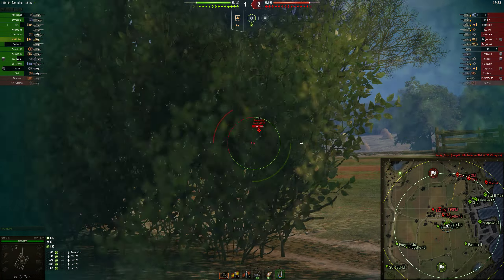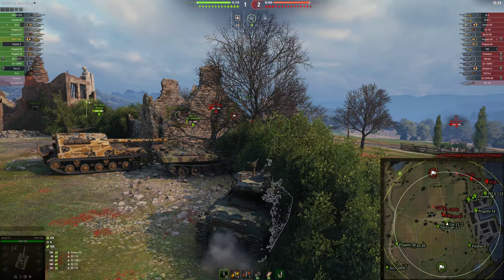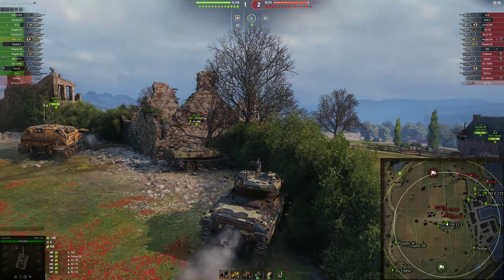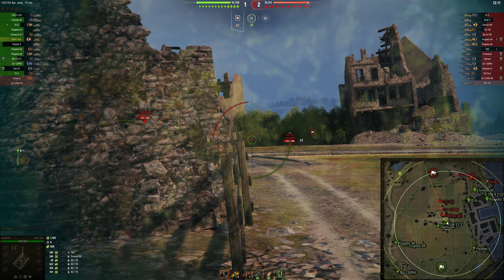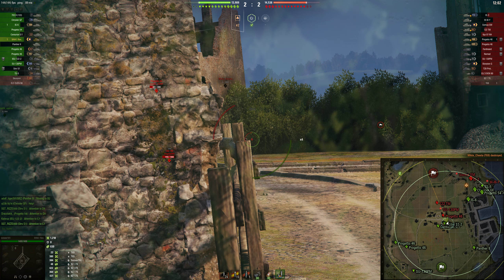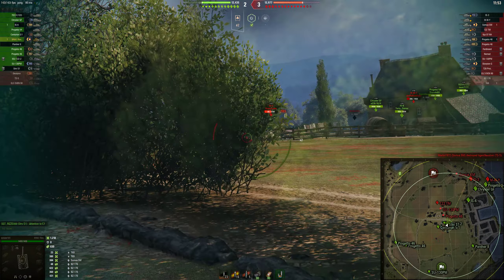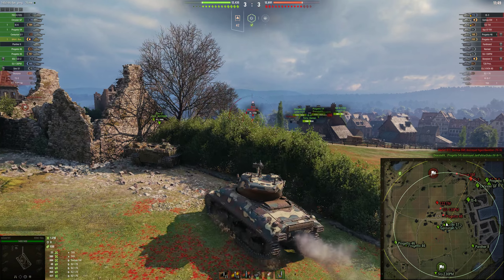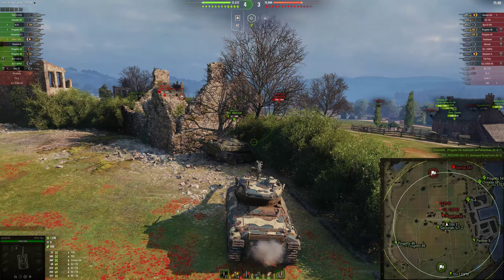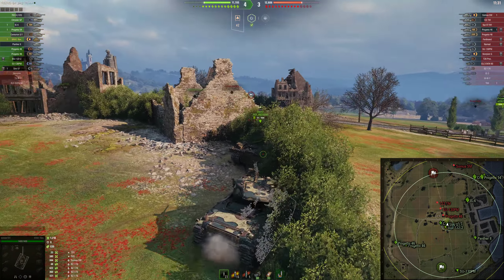The problem with that is, if there's a bunch of stuff in the middle, you don't want to do that, because you're going to get farmed pushing out. We're just sitting and you can see these guys are spotted because they are shooting at the heavies — and he's not behind the building. So we're going to wait, see if this guy gets spotted again, and he does, and we're able to take him out. This tank — it's got under 2,000 DPM, it has no armor, it's not very fast, which is why I run a turbo, and you're going to see the effects of that later. With field mods, I have it up to 20 kph in reverse. That's basically the best setup I've found for this thing — run a turbo so that you can be somewhat relevant.